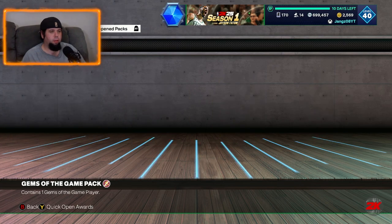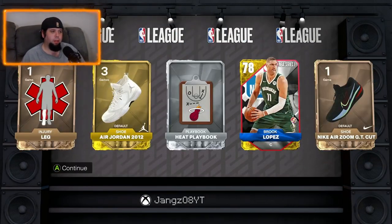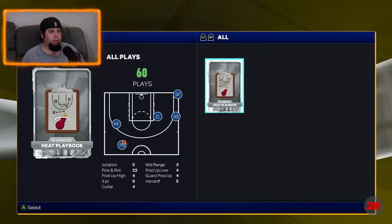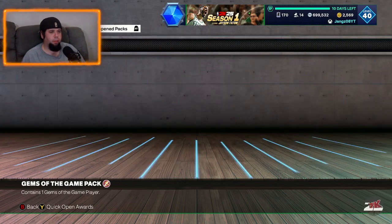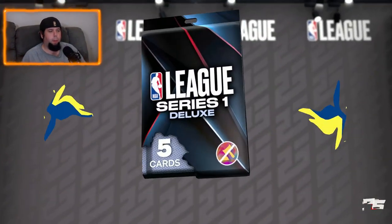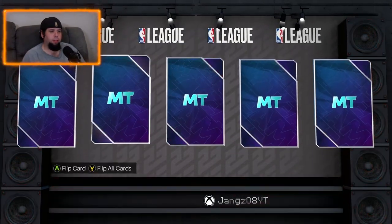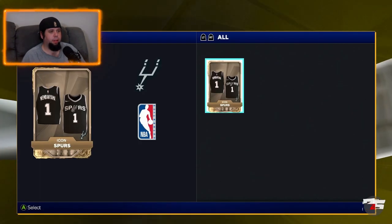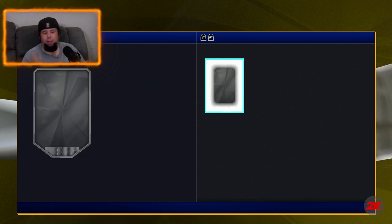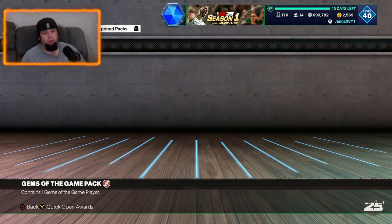We get the same thing again. Now we'll do the league series standard first — going from the lowest up and building to it. 2K will see we don't pull anything crazy and go 'we better give him something nice.' We get a Brook Lopez. All this stuff is unsellable, which is what 2K would do. We've got a ruby — Donovan Mitchell, shout out to the Cleveland Cavaliers — and we get a Wemby jersey.